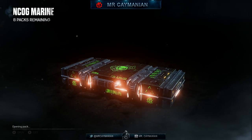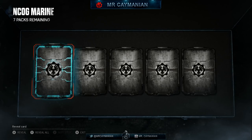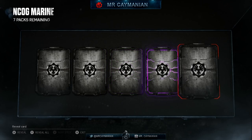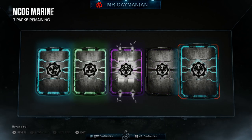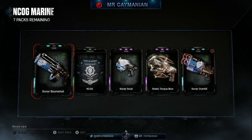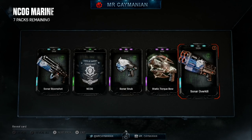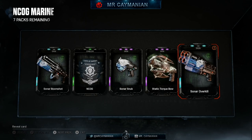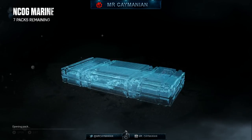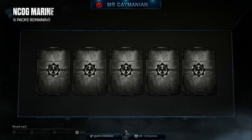Going out to our eighth pack — blue, green, purple, purple, blue. We got pure scrap right here. We have the Overkill Sonar. It'd be nice to get all the weapon skins so we could deck out with a full Sonar and COG Marine weapon skin set.